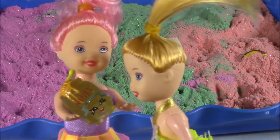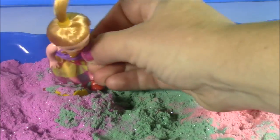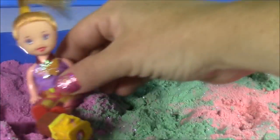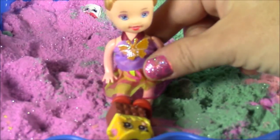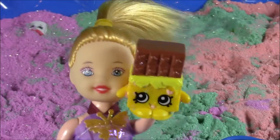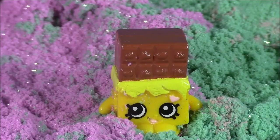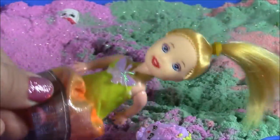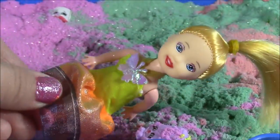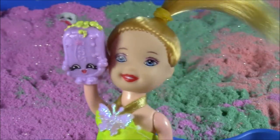Let me take a look at that — it's got glitter all over it, so cool. I'm going in. I see it — here's one. I got Cheeky Chocolate from Season 1 with a yellow wrapper. I always wanted this one and I got it! I'm going to try it with my arm this time. I got Suds — it's a purple bar of soap with little bubbles on it.